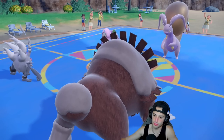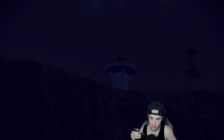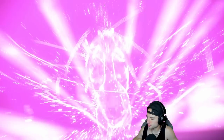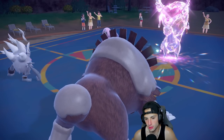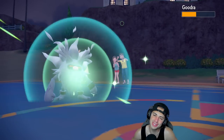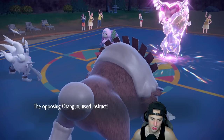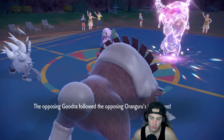I might Drain Punch into Gorilla and protect my Ursaluna — I feel like they're potentially coming after Ursaluna with the low defense and Body Press. They Slash Gorilla and it's got a Fairy Tera — of course, it's always the worst Tera type. Protect comes out from Ursaluna. We make a good read on the protect. Orangaru is going to Instruct and go for a double Body Press — that's fine, we're protected.